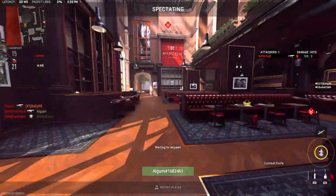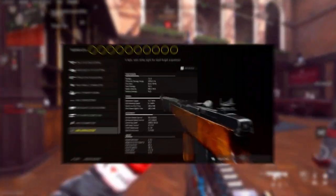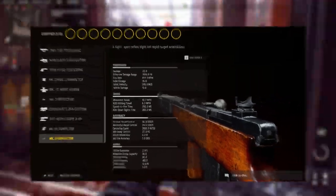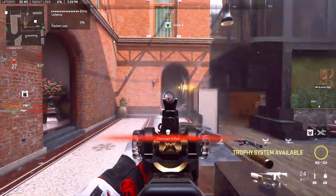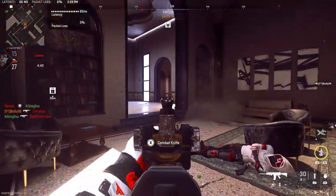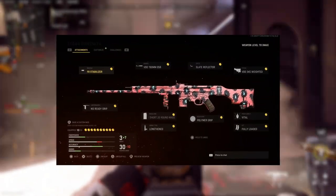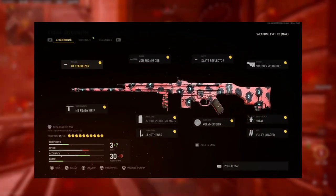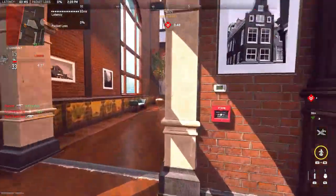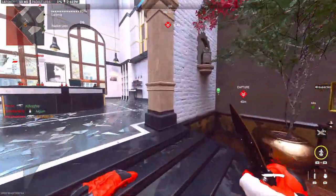The first thing we're going to talk about is Modern Warfare 3 bringing back Vanguard's in-detail attachment system. Basically, every attachment is going to have numbers that subtract things and add things to your gun. For example, you add a red dot and it plus or minus your ADS by .003 or something like that. We know that that's coming.